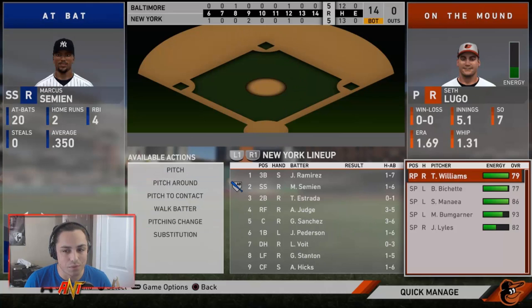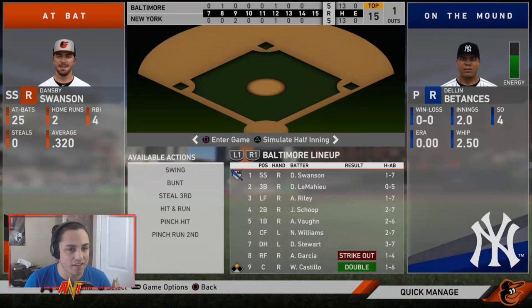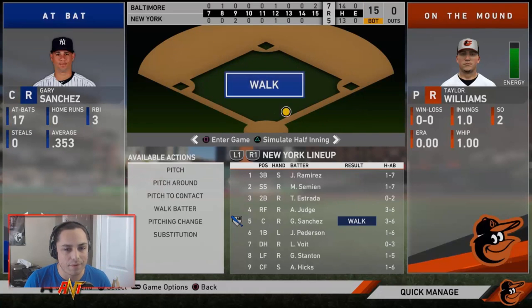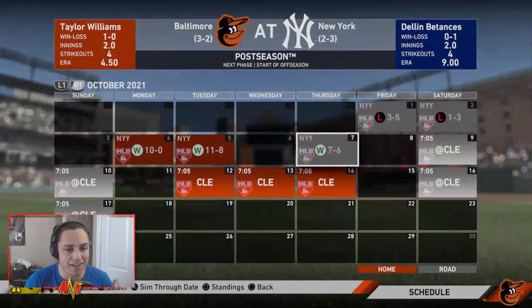We're running out of pitchers but Dansby Swanson gives us a two-run lead. Taylor Williams comes in to shut the door — and he does! We're advancing to take on the Indians.